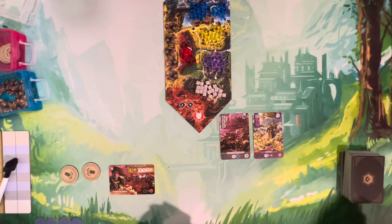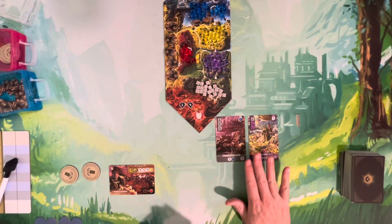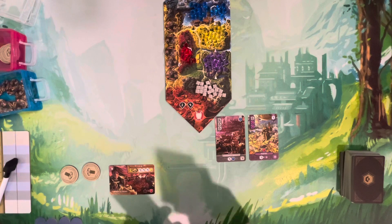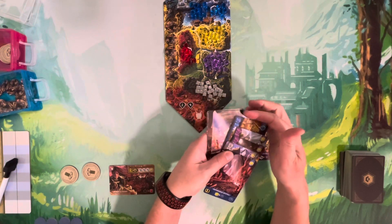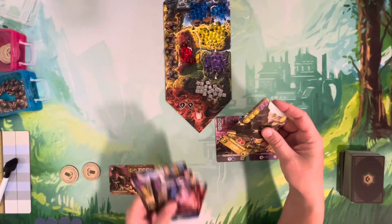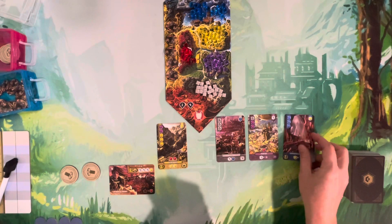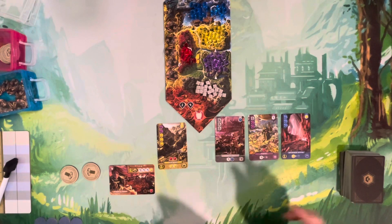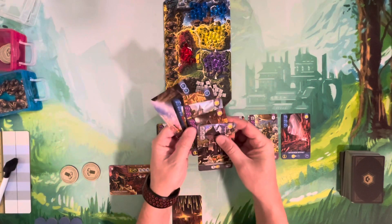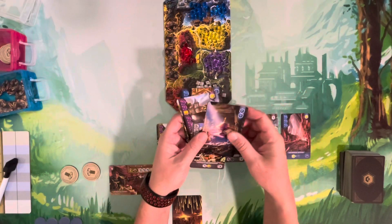You place the cards you want to construct in your player area as a construction area. You need to have resources to actually build them. For example, if I want to build the Gigantic Mine and Subterranean Crystals to beef up gold production, I place those down. Cards I don't want to construct I recycle one at a time.